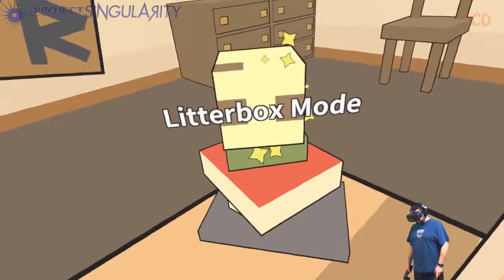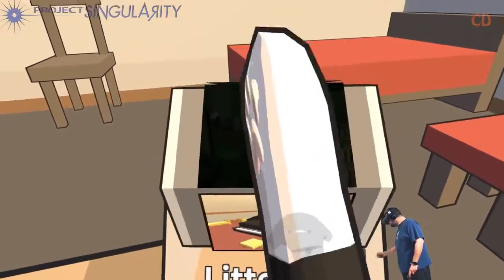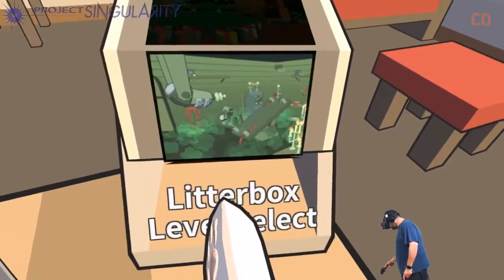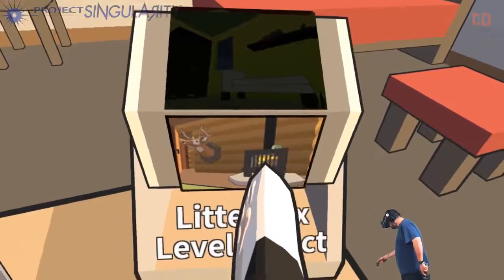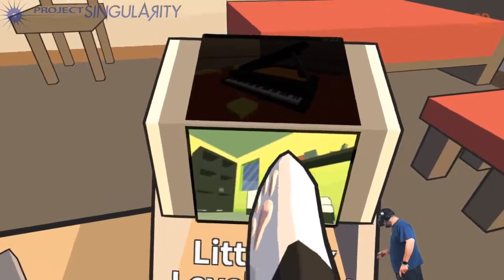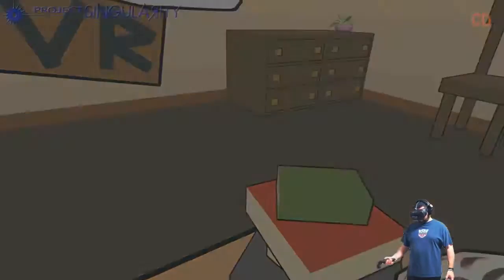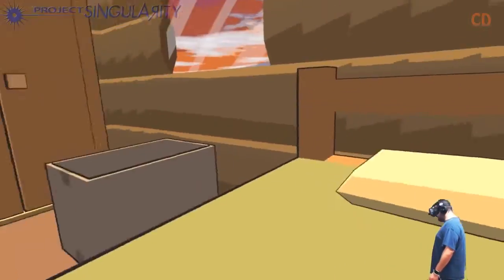I want to go litter box mode because I like the not-timed version. You can choose which level you want — that looks awesome. I did the Christmas one before. This one looks like a cottage or something, so we're gonna try the cottage one. That's how you start it — you drop it, you knock it off the table. We're a kitty kitty cat!